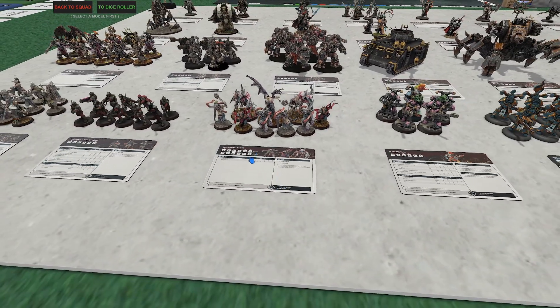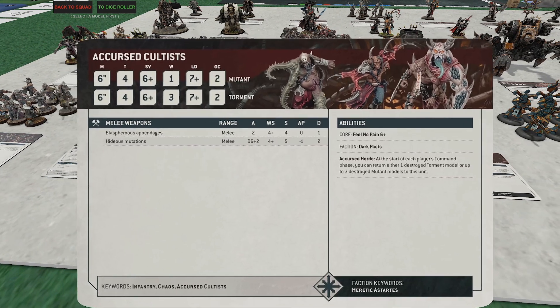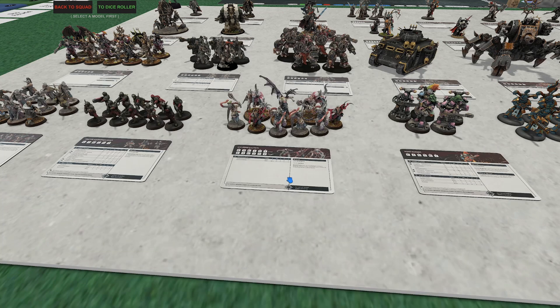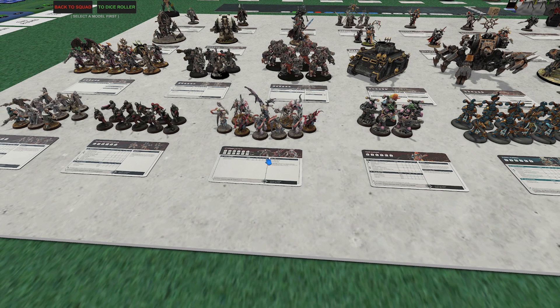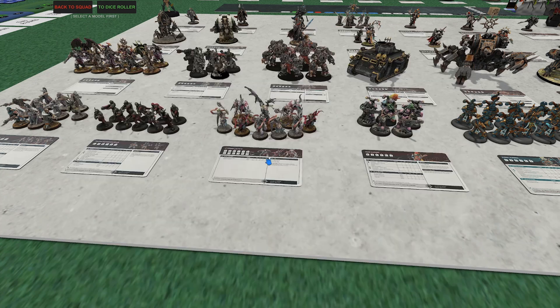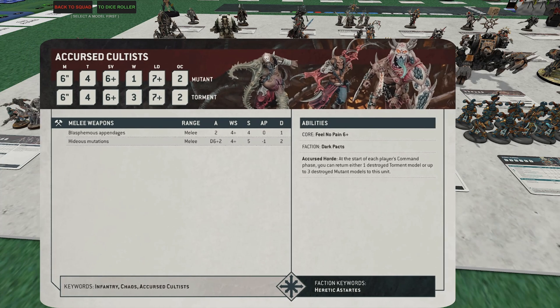Next, the extra-extra-upgraded cultists — Accursed Cultists. These guys are fantastic and in my opinion one of the better options in the book. I'm not sure they'll be a tournament staple necessarily, and they are hard to maneuver as a big squad and vulnerable to blast. That said, when it comes to points-to-wound ratio, they might be the number one pick for Chaos Space Marines — from an efficiency standpoint, both damage and resilience, they're actually incredibly high.